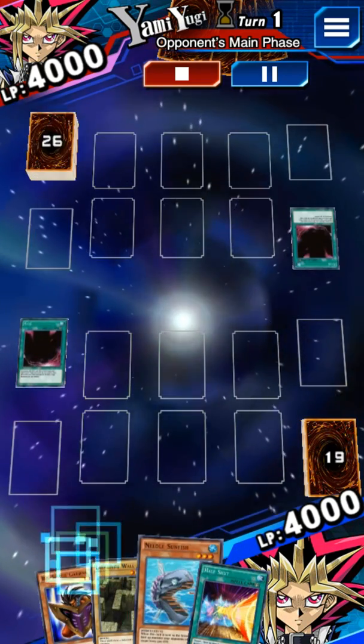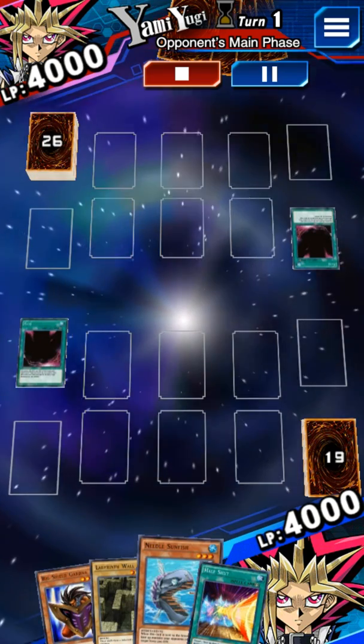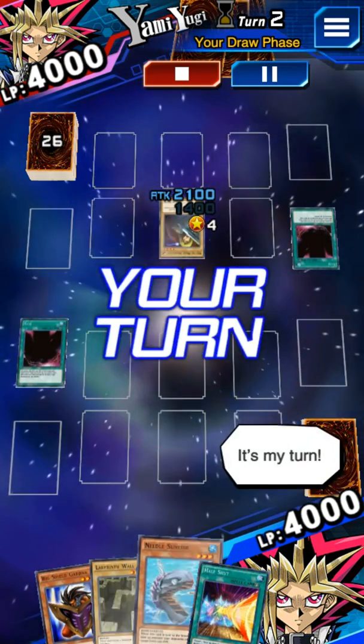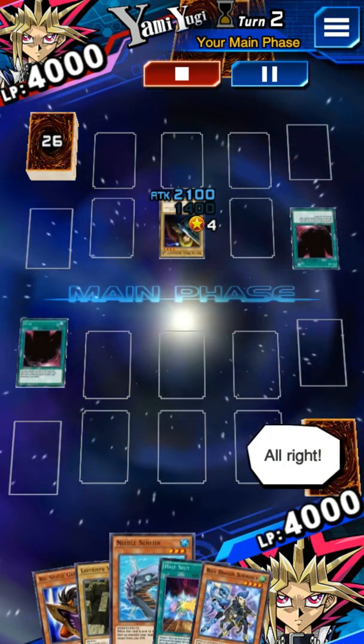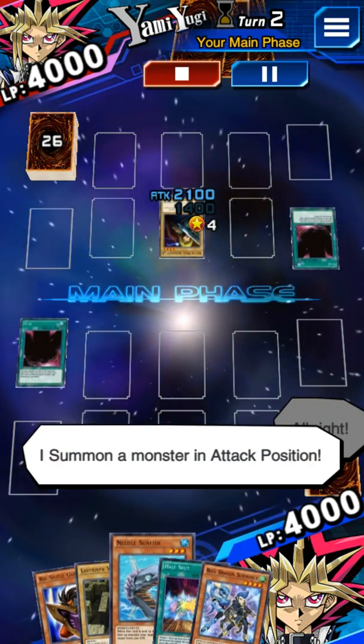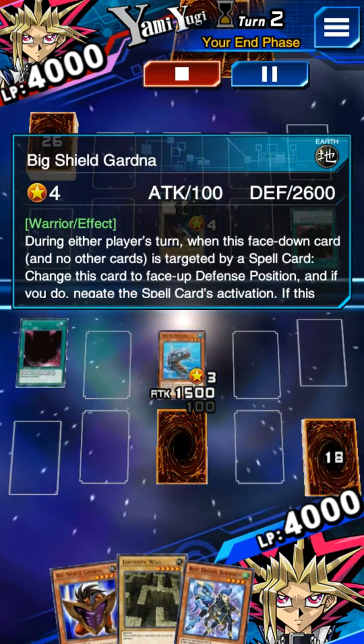It's my turn. I summon a monster in attack position. My turn is done. It's my turn. I draw a card. I summon a monster in attack position. I set this card face down. My turn is done.